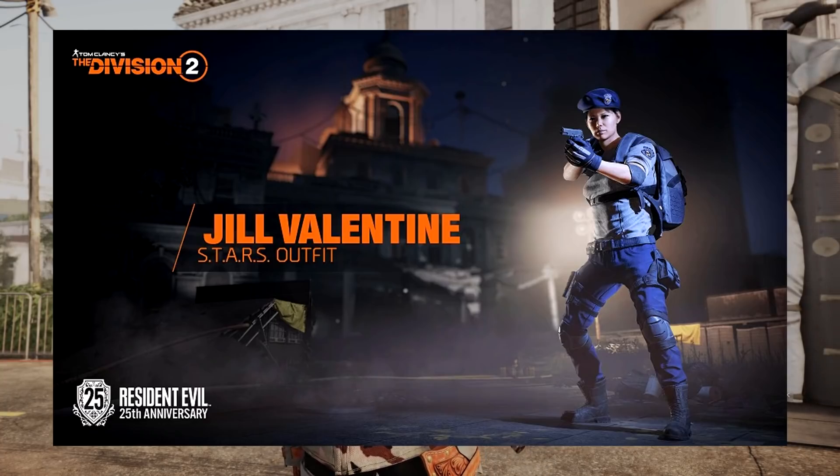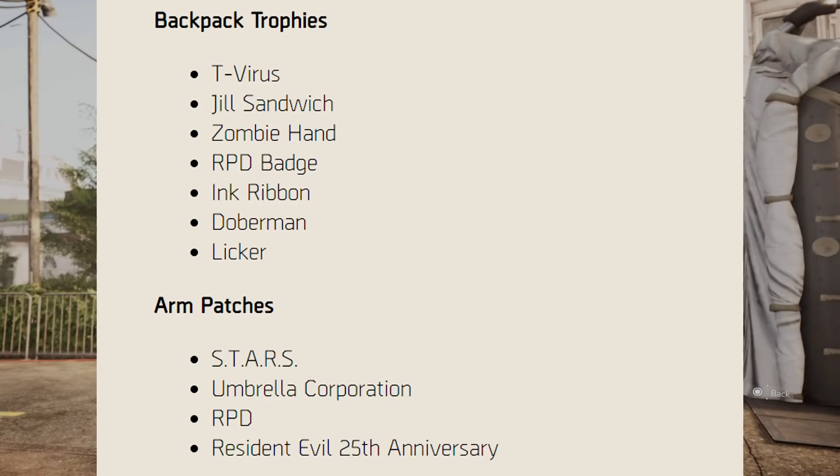So there are five different full apparel sets you can get, but that's not all. There are also other apparel items including two shirts, seven backpack trophies — the T-Virus, Jill Sandwich, Zombie Hand, RPD Badge, Ink Ribbon, Doberman, and the Licker — and four arm patches: the Stars, Umbrella Corporation, RPD, and the Resident Evil 25th Anniversary.